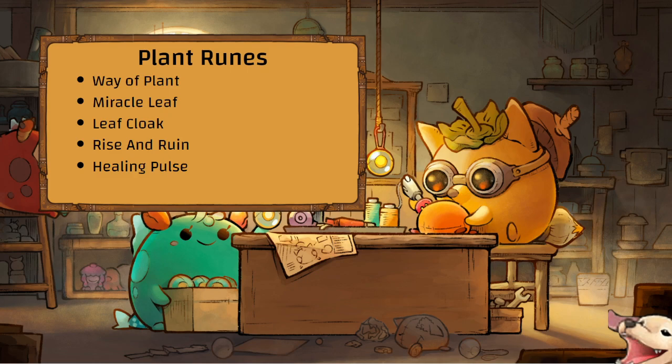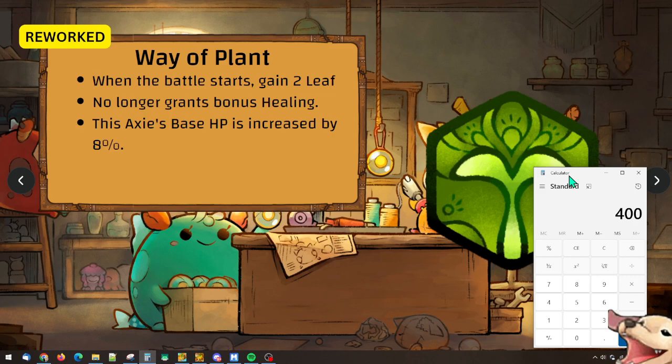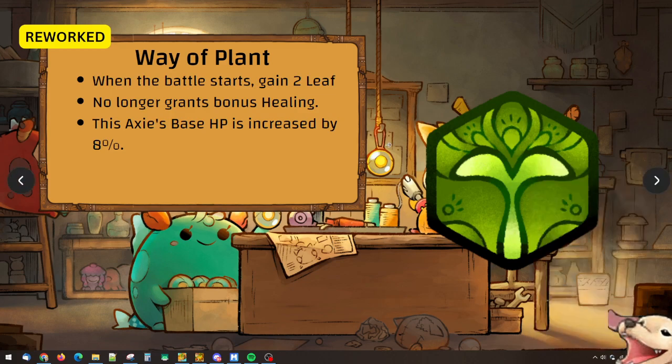Plant runes — five changes. Way of Plant: when the battle starts gain 2 Leaf; no longer grants bonus healing, but this axie's base HP is increased by 8 percent. On a 400 HP axie that's 32 HP from a Rare rune — a lot of value, and it stacks with other runes and charms. It's a rare rune without the complexity of Last Wish or Gaia's Embrace, but definitely interesting.